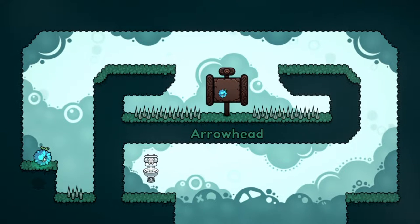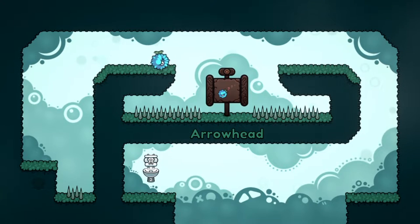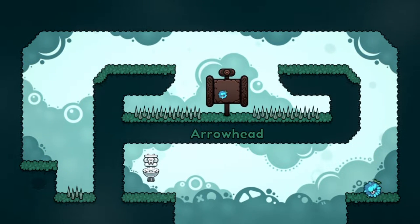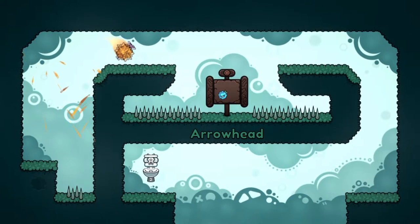One of the best things that comes later in the game is that you start to get gravity switches, which means you've got to factor gravity into your rolling and make sure you don't roll up into spikes on the ceiling, for example.